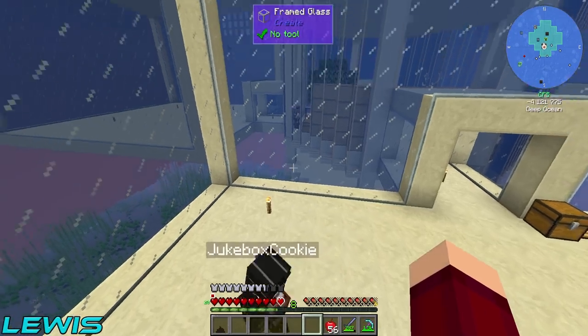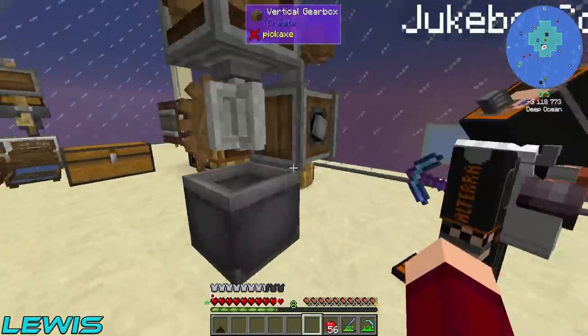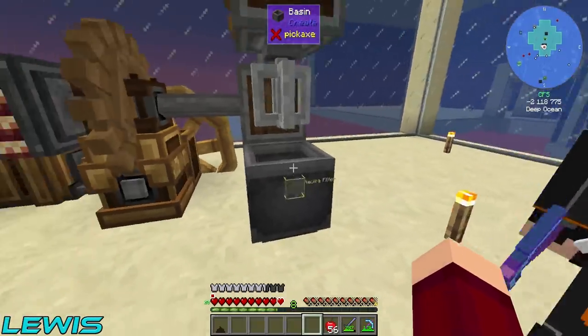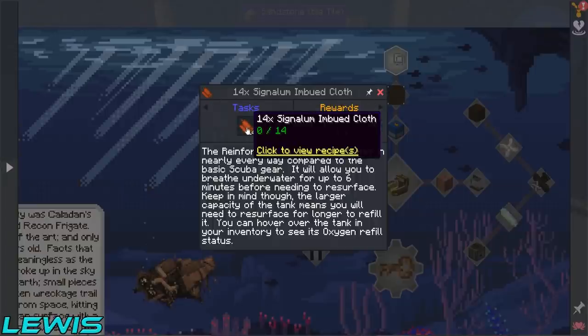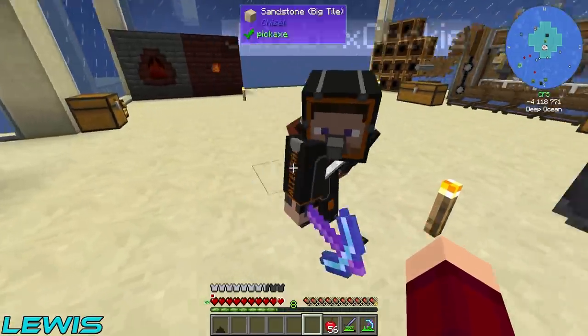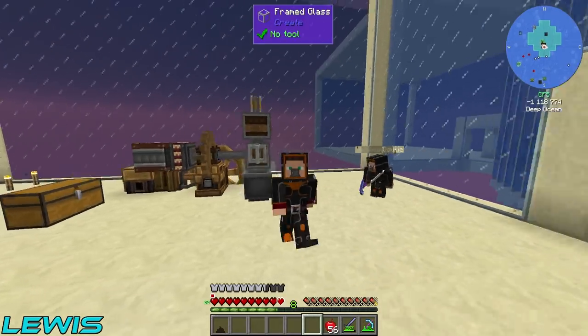Miles, welcome back to Rustic Waters 2, my friend, where in the last episode we set up this bad boy right here, the mechanical mixer and the basin, which gave us the imbued things - imbued cloth. And it made us look like absolute idiots. Wait, what? We look freaking sick, look at us! With our fresh scuba gear on.